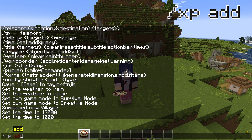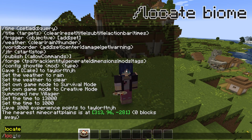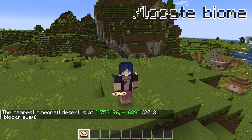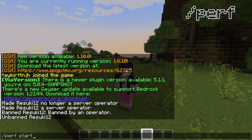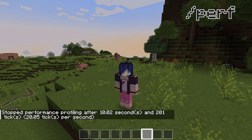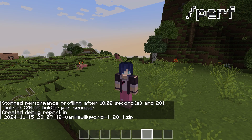The XP add player amount command gives XP to yourself or to a certain player. The locate biome command is going to tell you where the nearest biome of your choice is. The perf command is going to run a short debug function for 10 seconds. This creates files in the server's debug folder that give you a detailed overview of what's happening on the server, which can be particularly useful for diagnosing lag.